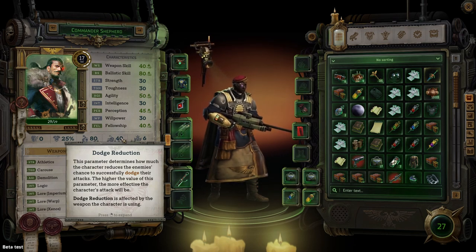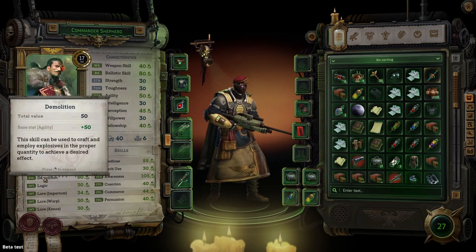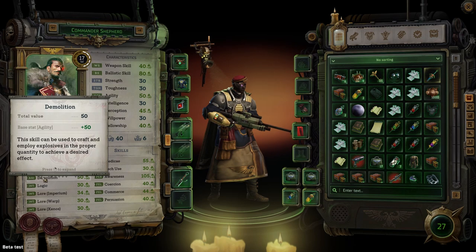Every point of agility will also increase your demolition skill. Demolition measures your ability to pick up mines and use them to blast doors open. This is a must-have skill. There are mines and traps everywhere that you'll need to pick up, and blasting doors is a nice alternative if you don't have anyone with high ranks in tech use. Definitely make sure at least one of your party members has this.